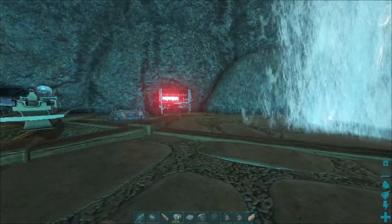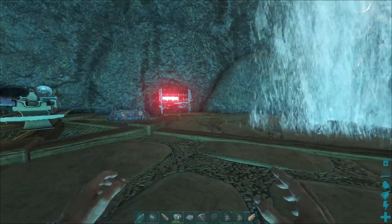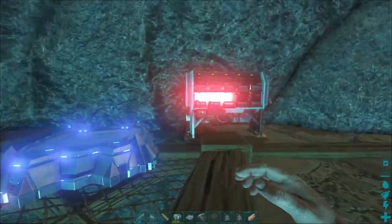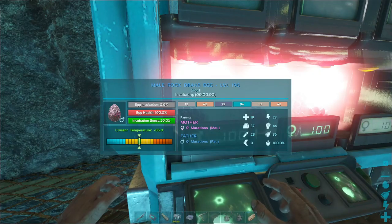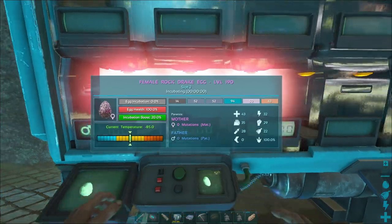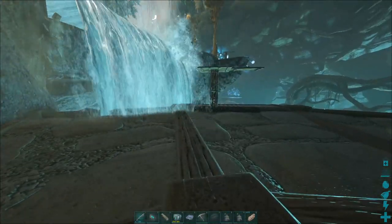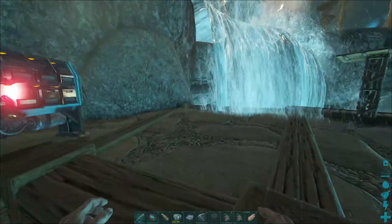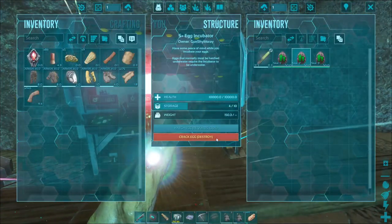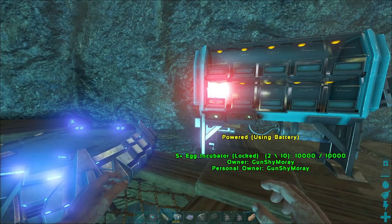I know some of you guys are not going to like this, and some of you guys are going to be alright with it. I'm going to keep one of them — I've already decided which egg I am going to keep, and that would be this one here, the number one slot. The other two I will show you the stats. I'm losing the health and stamina I barred for. Basically, we are going to crack eggs two and three. They are gone, they're cracked.